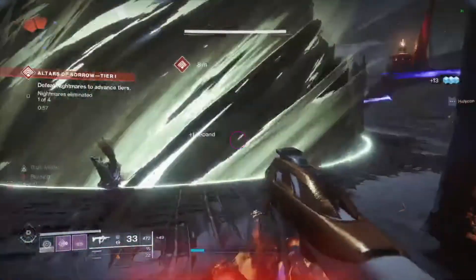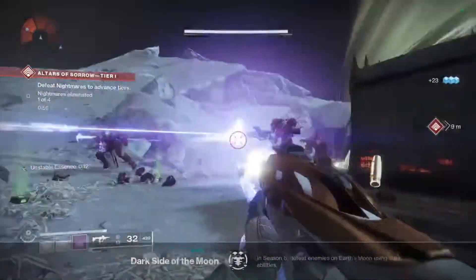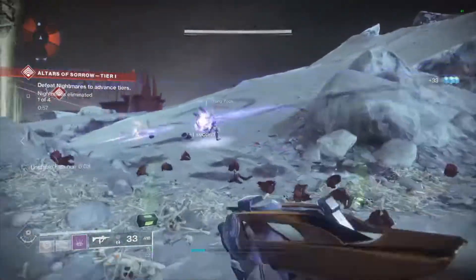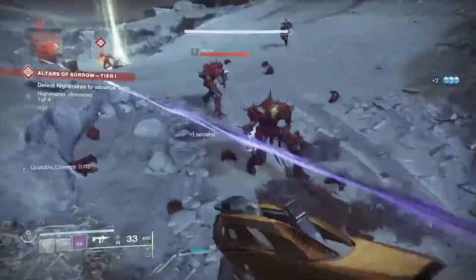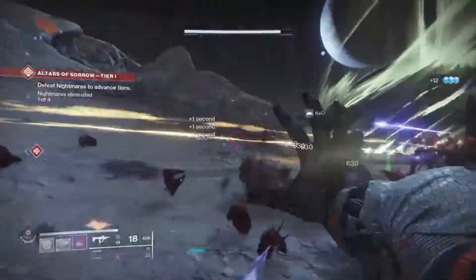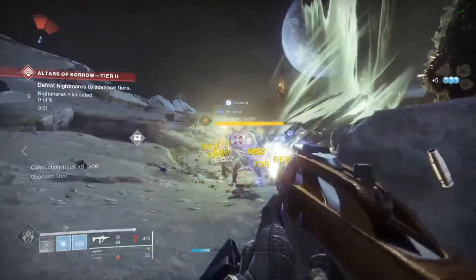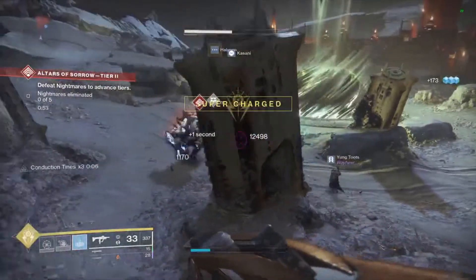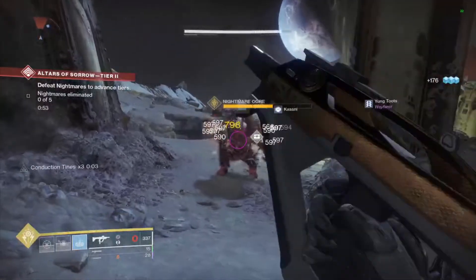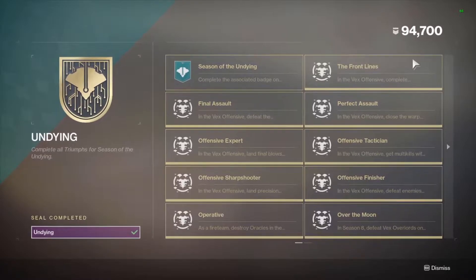Dark Side of the Moon is void ability kills, and Crater Spark is arc ability kills. The easiest way is to go to the Altars of Sorrow public event on the Moon as a Warlock and spam your abilities. Use middle tree Voidwalker with Contraverse Hold for void kills, and top tree Stormcaller with Crown of Tempest for arc kills — just spam abilities and it completes pretty quickly. Warlock is the way to go, though Titan or Hunter melees can work too.